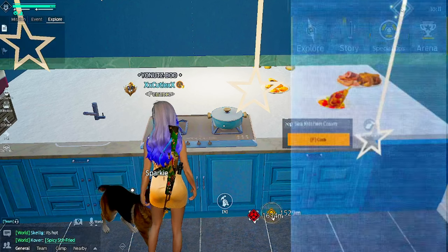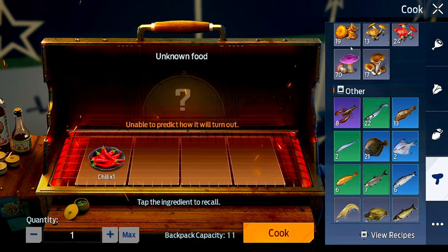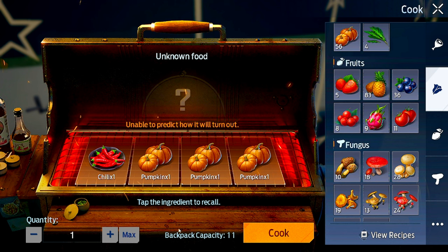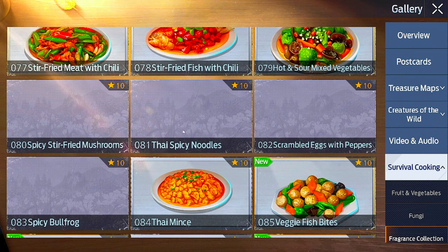Next one: hot and sour mix - the vegetables and chili. I don't know what this one is. Chili and vegetable is to protect you from the cold. Oh, I'm piercing! I'm gonna do this one because people are showing it in wall chat.